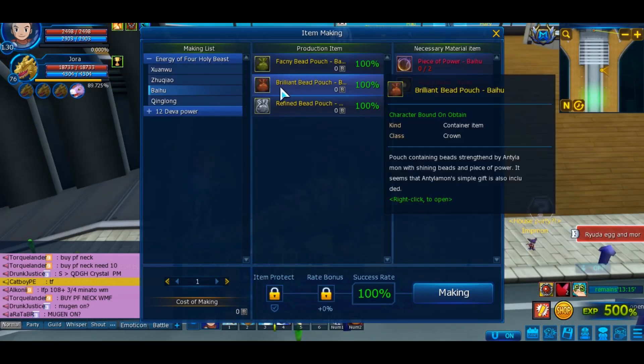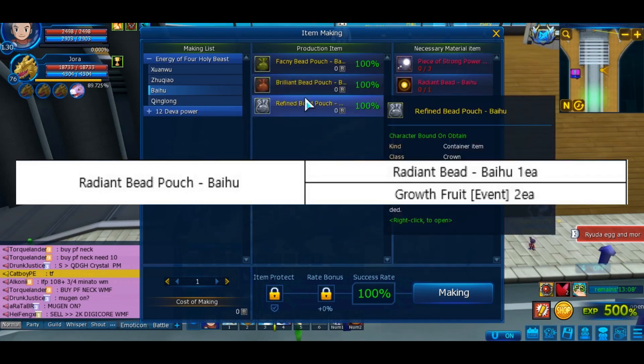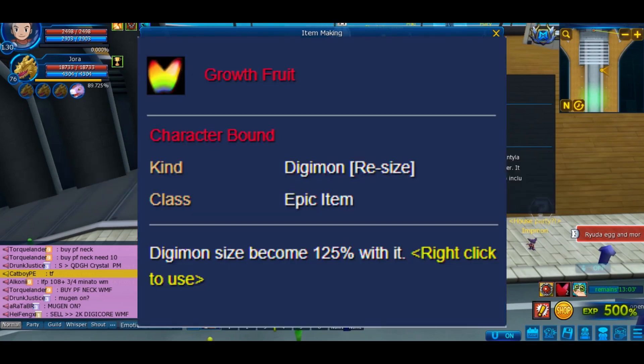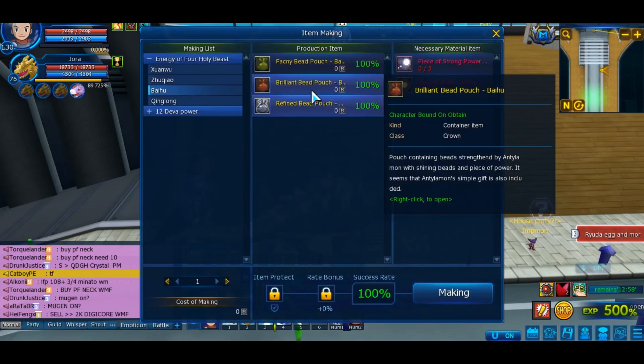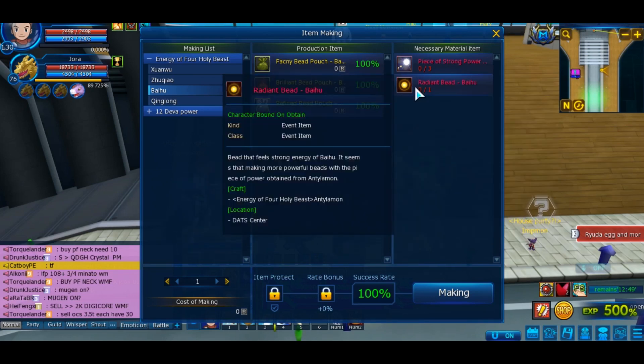As always, you do the daily quest for 2 days, then you will be able to craft the second pouch, which will give you the Radiant Bed — which we need for the third pouch — and it will give you 2 Growth Fruit items. The Growth Fruit is an item that will immediately change your Digimon's size to 125% regardless of its hatch size, so it's pretty good.